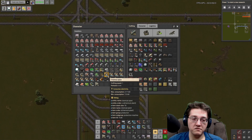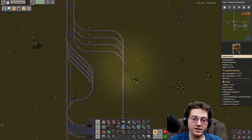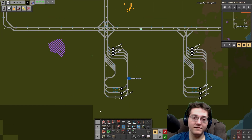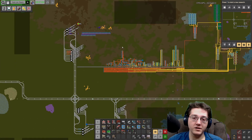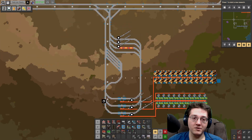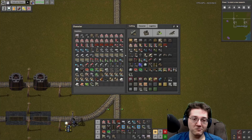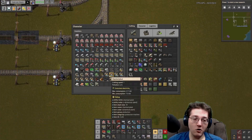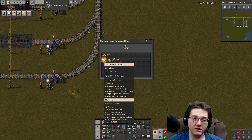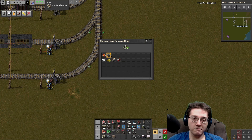I have brought with me a whole bunch of chem plants to do this process. It's a little obscene how much space the train station uses for what we're going to build - the train station uses more space than the actual build. This is going to be making plastic for me.